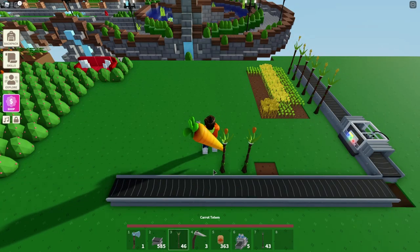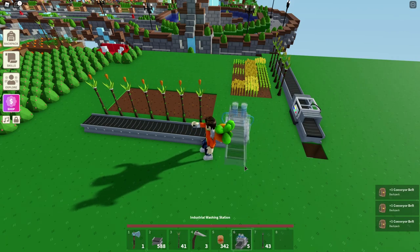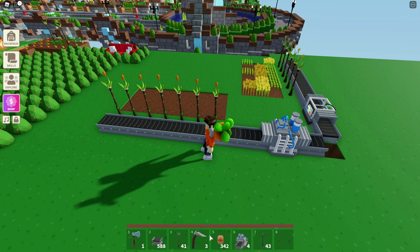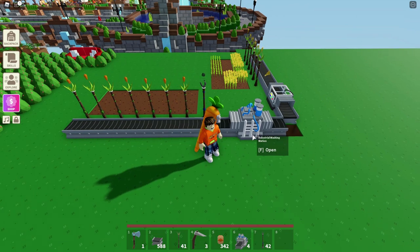Then we place 7 carrot totems next to the conveyor belts, as well as planting 3 rows of carrot seeds. This process is going to give us some oily carrots. To clean them, we'll need to replace some conveyor belts with an industrial washing station near the hole. Finally, we place one coal totem anywhere along the conveyor belt to power the washing station. At this point, we have successfully built the dough and the carrot process.